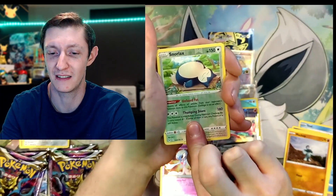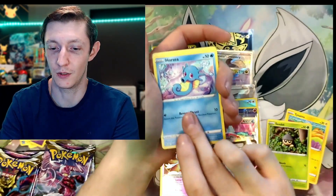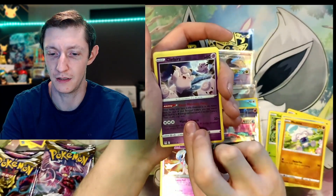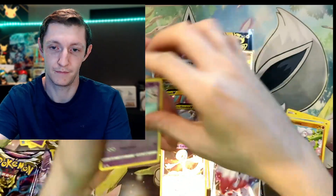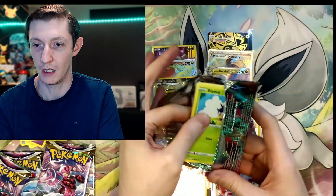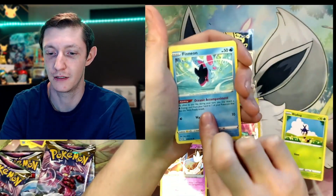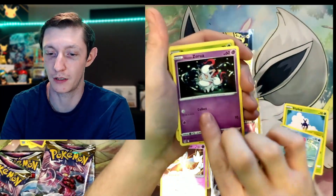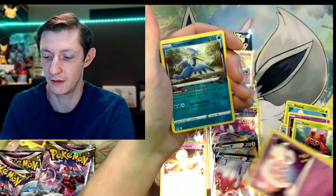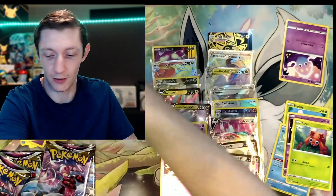Snorlax, a Raichu, Sea Dot, Horsea, Meditite, Clefairy, Clefable. This artwork right here I've been collecting — I really like that artwork and I like the claymation style. Got an Inkay, Cramorant, Gliscor. Now we're hitting our dry streak — we got everything at the beginning of those boxes.